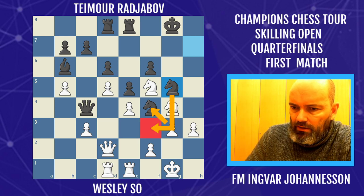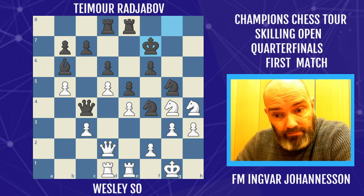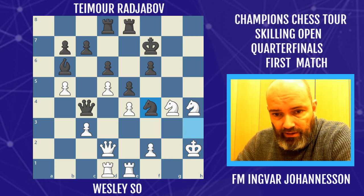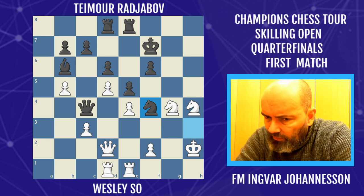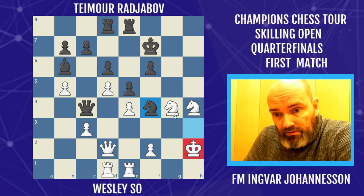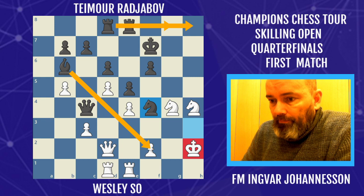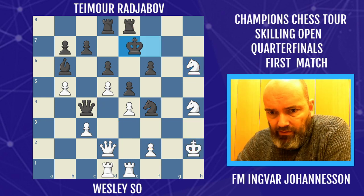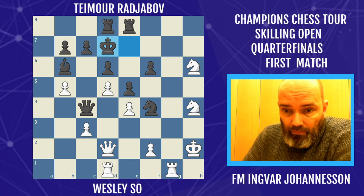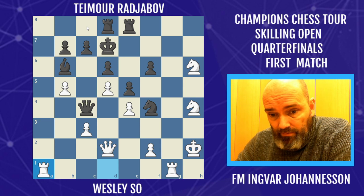Knight g5 seems good because there's no time to take — there's a big check on f3. Wesley defends it with his knight, and now king f7, sacrificing the piece back. White takes the piece, knight takes h3, king h2, and knight takes f4. We can take stock: the material has equalized, but the initiative has fully transferred to black because white's king is actually weaker than black's king. Black is ready to swing the rooks over and has a very active bishop. Knight h6, king e7, rook g1 — Radjabov runs further with his king and can get quite safe if needed.